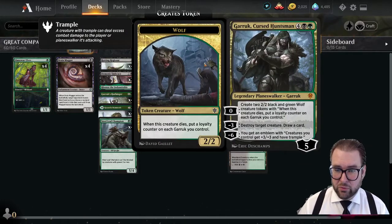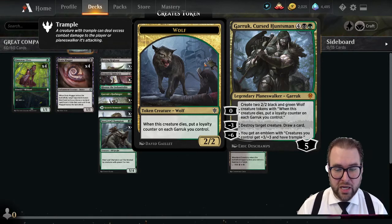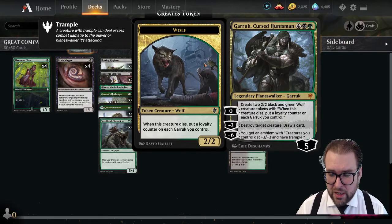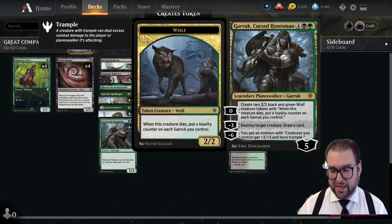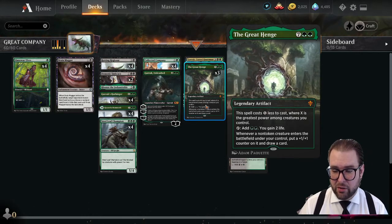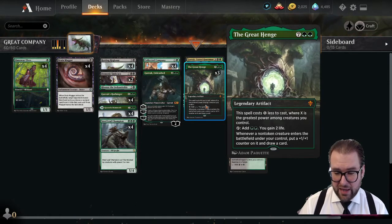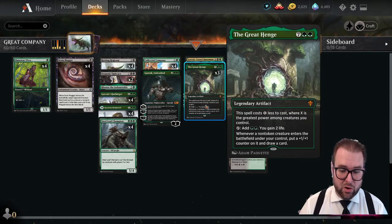On the top end, one copy of Garruk Cursed Huntsman — enters at five loyalty. Zero ability creates two 2/2 black-green wolf tokens with 'when this creature dies, put a loyalty counter on each Garruk you control.' Minus three destroys a target creature and draws a card. Minus six gives an emblem: creatures you control get +3/+3 and have trample. Also three copies of The Great Henge — a legendary artifact that costs X less where X is the greatest power among your creatures, taps for two green mana and two life, and whenever a non-token creature enters the battlefield puts a +1/+1 counter on it and draws a card.